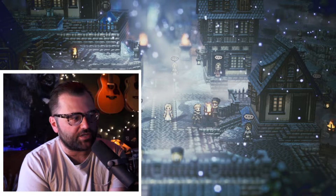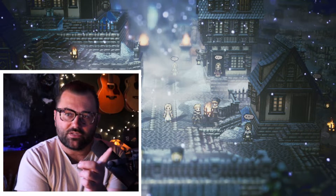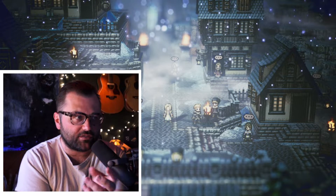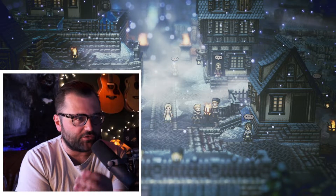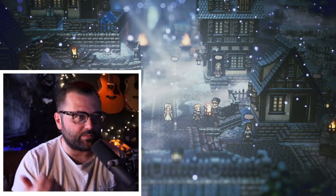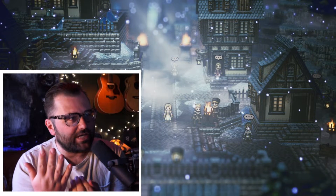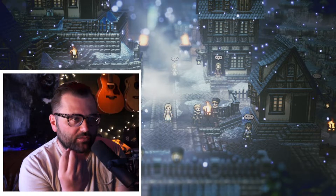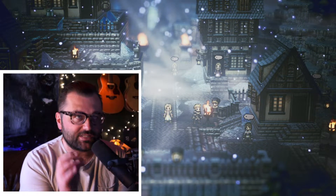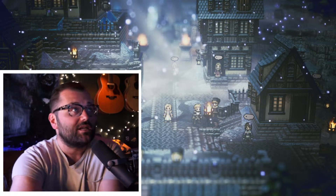The combat system is a traditional turn-based JRPG, but it does a couple things I really like. You can see who has the next turn, and there's a system where you need to hit enemies enough times to bring their shield down, which will stun them so you can really wallop them. Each action you take builds up a BP point, and you can have a maximum of around four or five of these BP points.